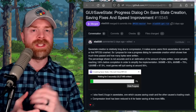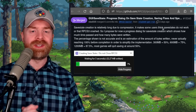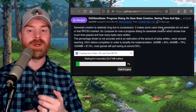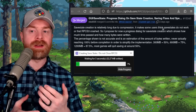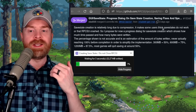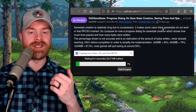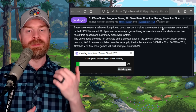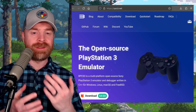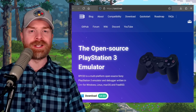Some people were thinking that RPCS3 had crashed when trying to save a state. So instead of seeing nothing while saving, you'll see this brand new progress bar. Save states do vary in size, and the percentage shown is not accurate — it's an estimation of bytes written, never actually reaching 100% before completion. They say 300 megabytes equals 50%, 600 equals 75%, and 1200 equals 87.5%. Most games will quit saving at around 50%. While the progress bar might not be accurate, at the very least it shows people that something is actually happening, as opposed to thinking the emulator has frozen.